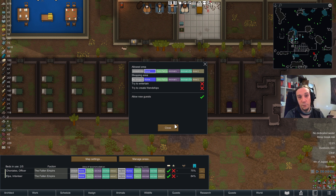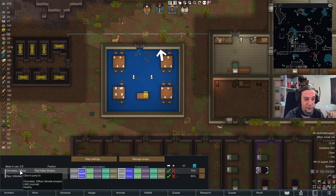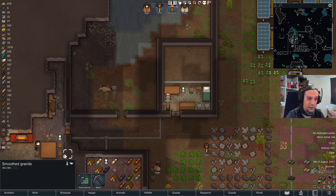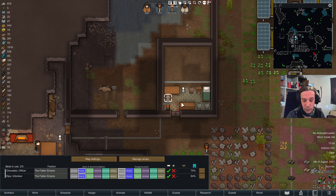Guests want food, shelter, protection, and amusement from you. Right now I've already got two guests here from the Fallen Empire, so let's check out their needs. You can see how happy they are — they have enough beds and they've been charmed by colonists. With these things in place it's very likely that they will enjoy their stay.